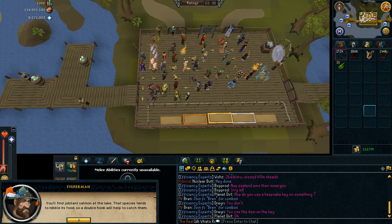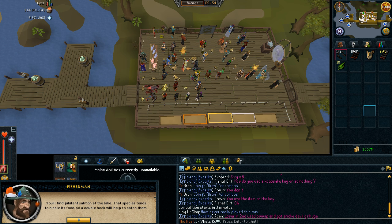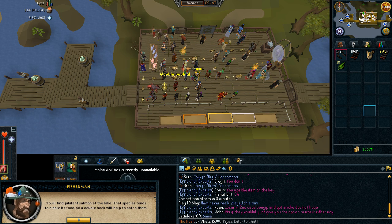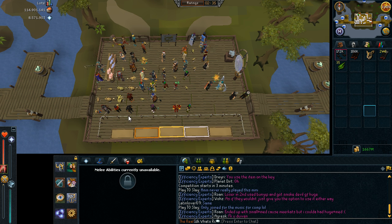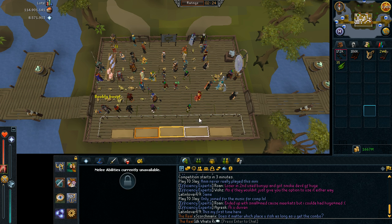So right there, this is my int. Salmon at the lake and it tends to nibble its food, so a double hook will be useful to catch them. You can share this information with other people so they know how to catch it. There are six different spots where you can catch fish and you need to find the right combination. There's the weight, the bait, and the hook — for example to catch the salmon at the lake I will want to use a double hook.